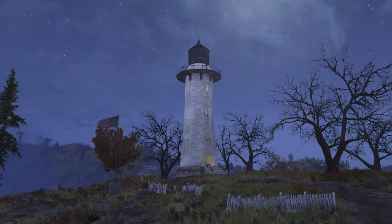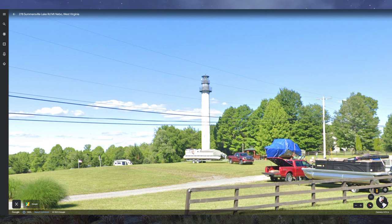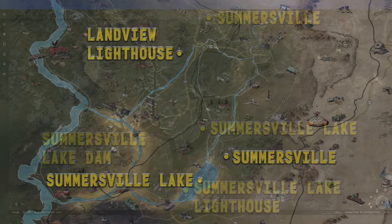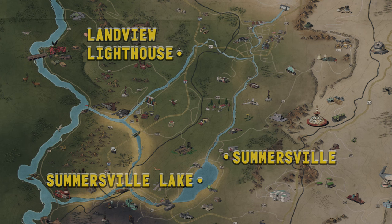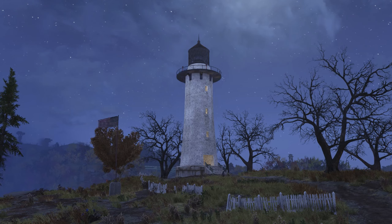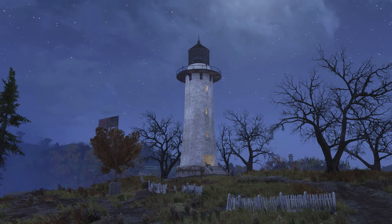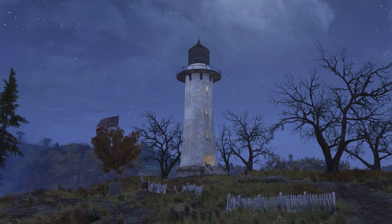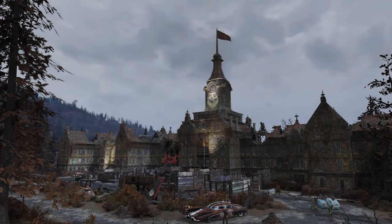Not far south of real-world Summersville Lake lies the Summersville Lake Lighthouse. This real-world site is represented a significant distance to the northwest of Summersville Lake in-game by the Landview Lighthouse. While the in-game version is built from bricks, the real-world lighthouse's body is formed from a tower section of a wind turbine — the section had been damaged before it could be used in a nearby wind farm project and was unusable for power production.